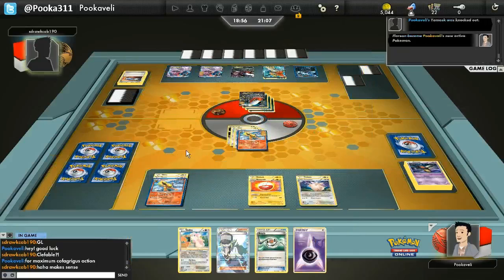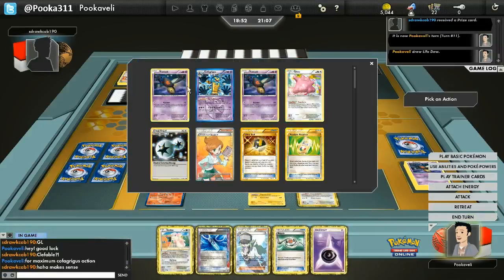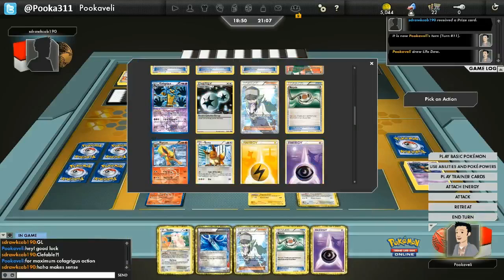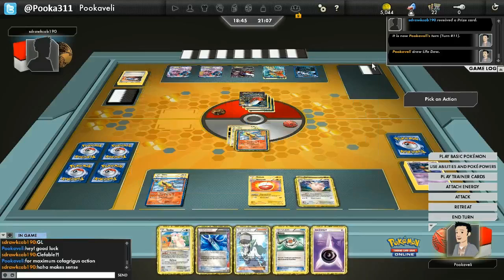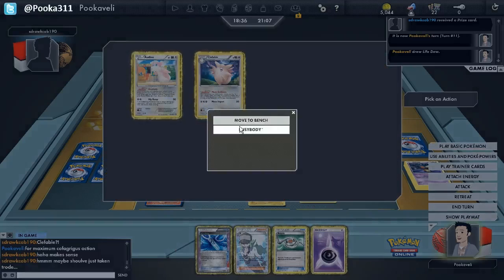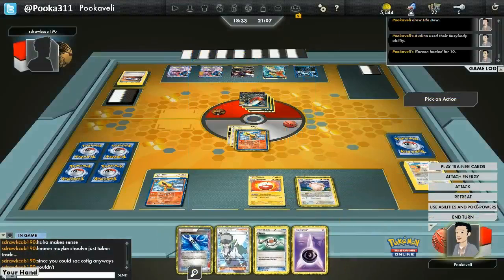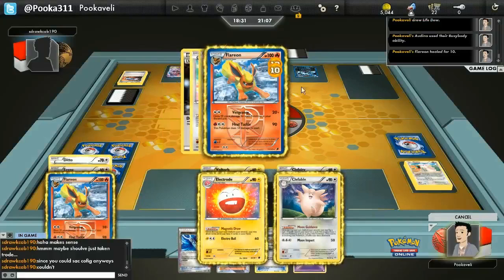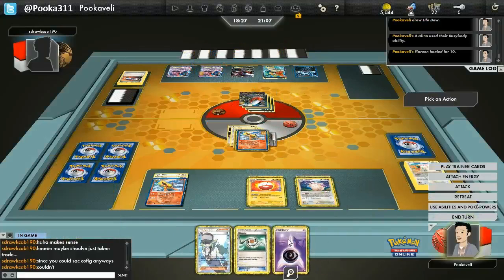I need to knock out this Darkrai, otherwise I'm going to lose. Actually — never mind, I have Life Dew! I forgot about that. That's the big combo with this deck as well, that's why we play so many Recycle. The idea is to attach Life Dew on your Cofagrigus to use Six Feet Under, and then your opponent doesn't take a prize for getting the knockout. We also play a bunch of Audinos in this deck since you can discard them with Busybody. That Life Dew plus Recycle combo can save a lot of prizes.